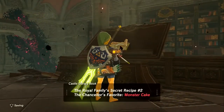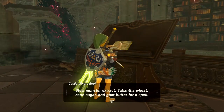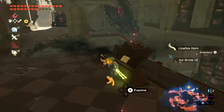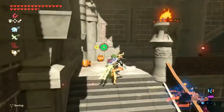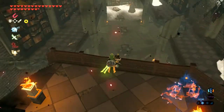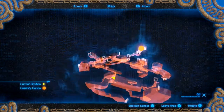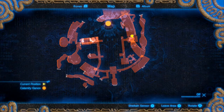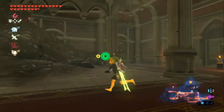The second cookbook is right here. The Royal Family Secret Recipe Number 2: The Chancellor's Favourite, Monster Cake. 'Stew monster extract with tabantha wheat, cane sugar and goat butter for a spell. It's a dangerous dish that makes your head fuzzy and may even motivate you to plan evil schemes.' Now that that's done we can make progress. There were three floors but this one didn't have a full floor — that's pretty cool. The other way to the other side of the library will take you to the exterior — we may come to it later.